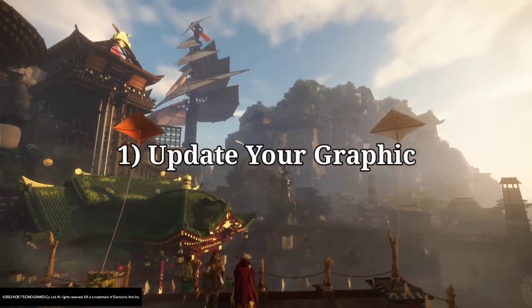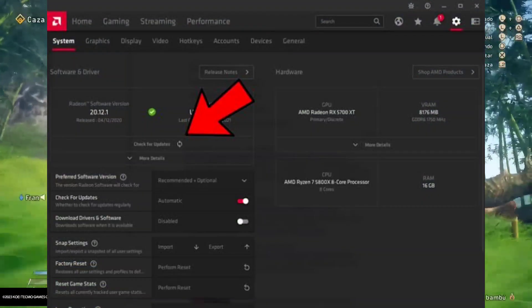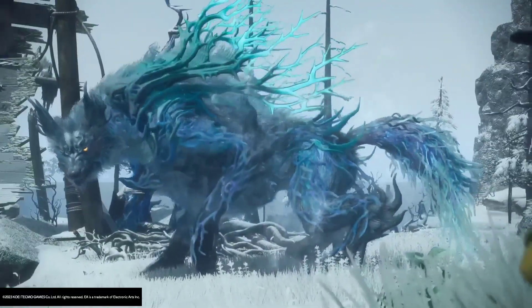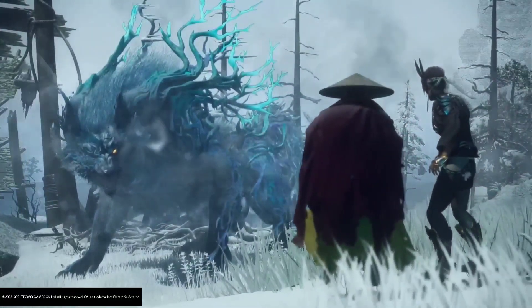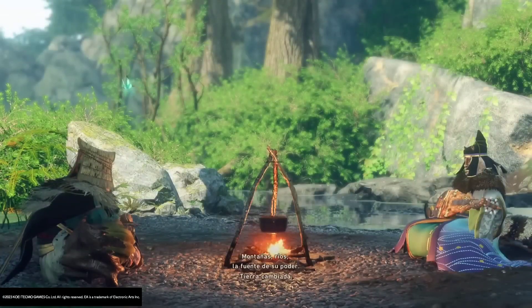1. Update your graphics drivers. Outdated graphics drivers are one of the most common issues for bad performance in PC games, and GPU manufacturers regularly release updated versions alongside big game releases. Check your GPU's software or website to make sure you're up to date.